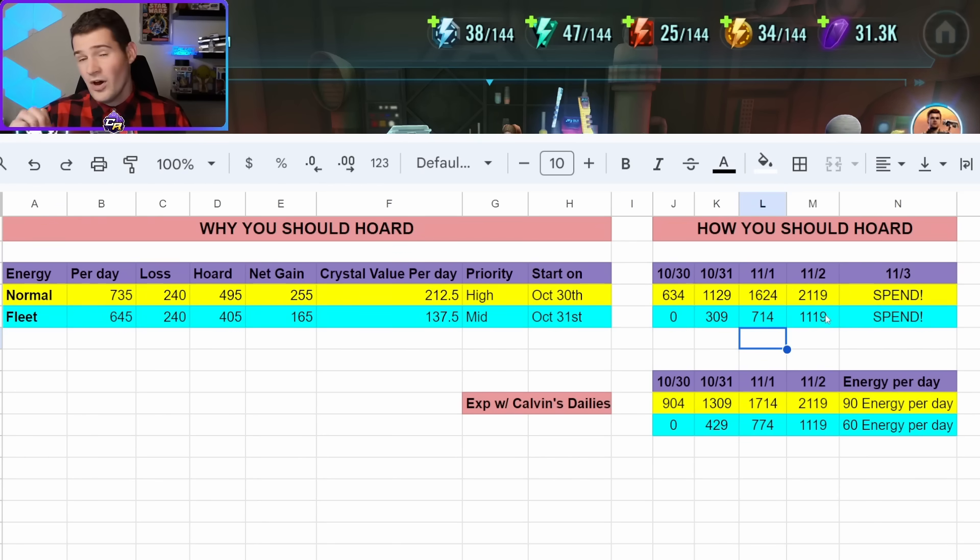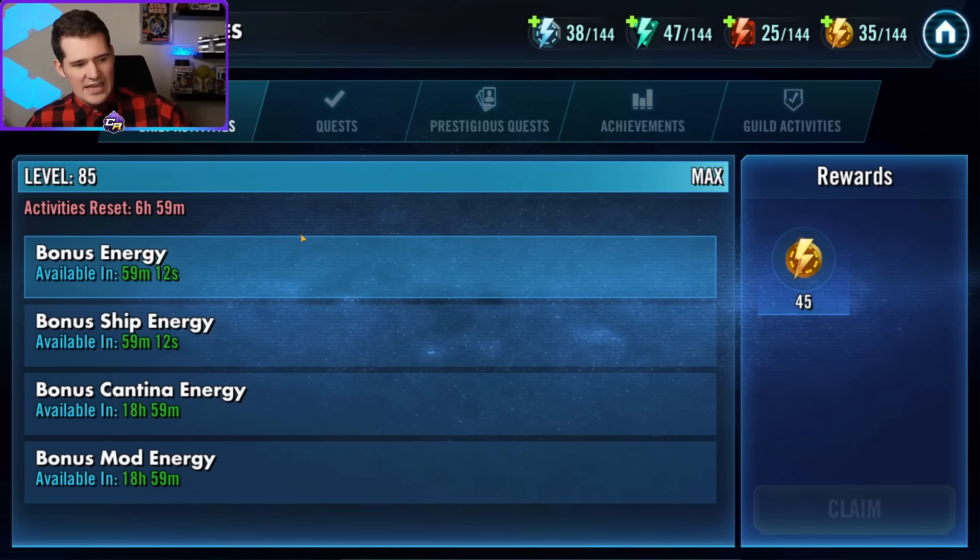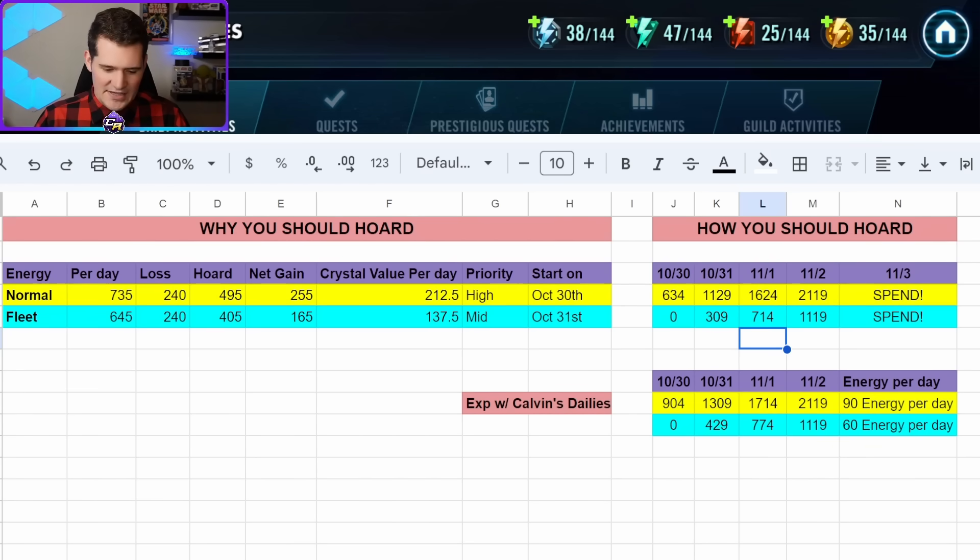There is one fairly giant caveat: you might want extra energy padding to complete your daily activities. In the daily activity section, you need to complete six light side or dark side battles, five hard battles, and three fleet battles. If you're going all in on hoarding as described, you will not be able to complete these missions and won't be able to get the prize box at the end of the day. So if we're truly trying to be efficient, we need to factor in the extra energy needed per day to accomplish that.